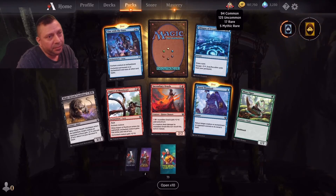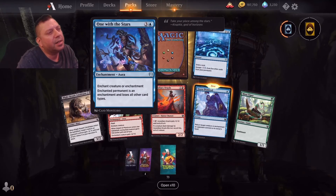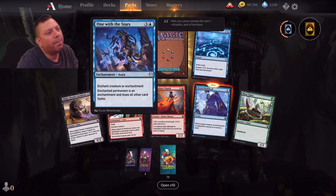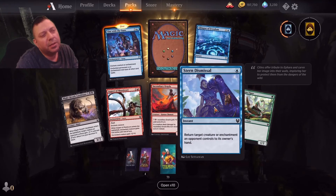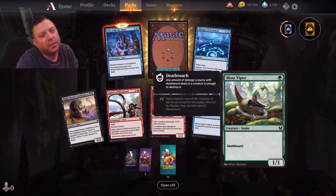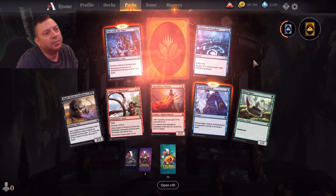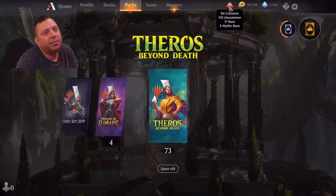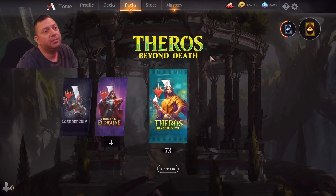Another first — another mythic wild card. And another mythic wild card right here — this is a good card. A one/one deathtouch — it's amazing. Another mythic wild card. So I have 94 common, 125 uncommon, 17 rare, and 5 mythic rares that I can transform.